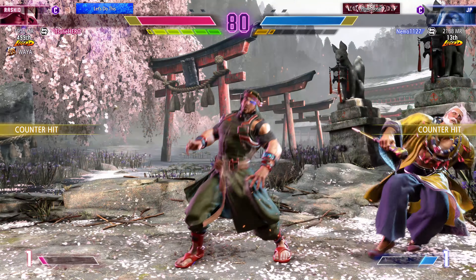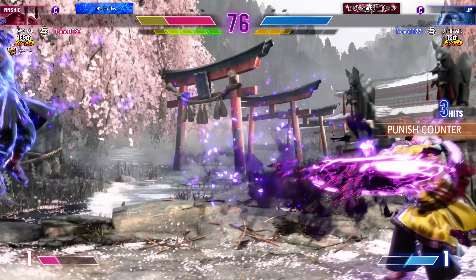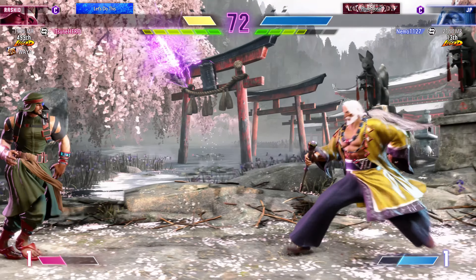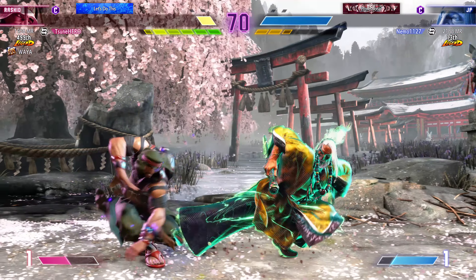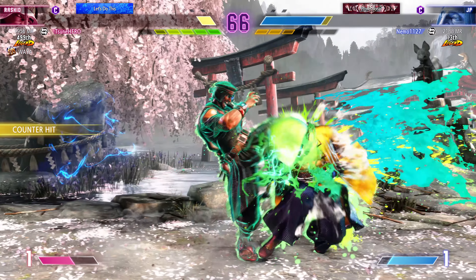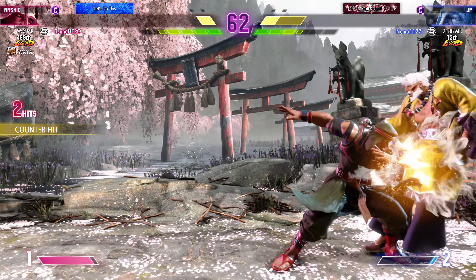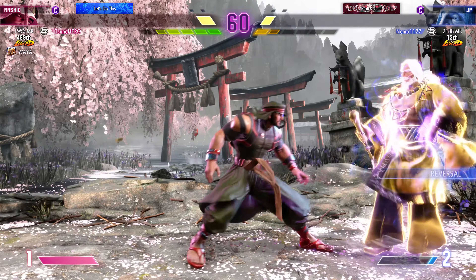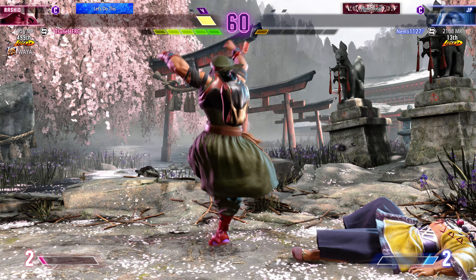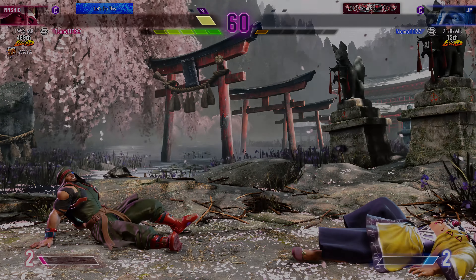Player 2 needs to use what little drive they have left effectively. Spikes them with Tree Glide. Life lead opens up, so they sprint forward with the drive rush, lays down a whirlwind, drive rush to keep it going — one shot as both fighters need to close this out. Quick breather. Gets the counter hit for the win — they're so good at whiff punishing. Player 1 with a big first round pickup; can they close it out?